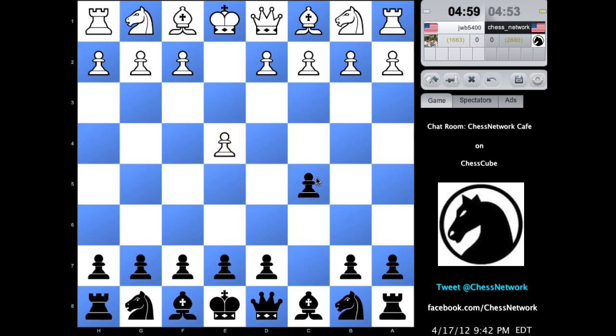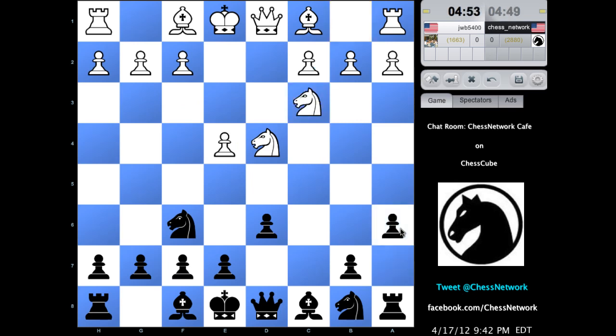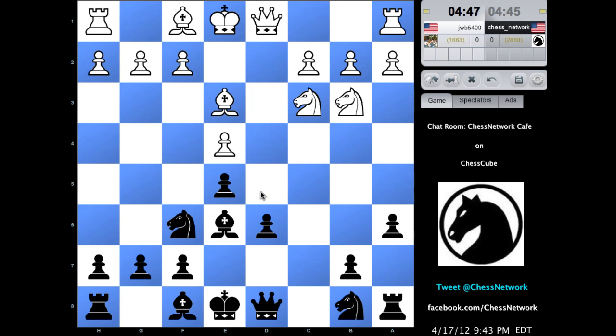Why not? Let's kick off with Sicilian Najdorf. a6 denotes that. I'm not sure how much of this I really know. I know the bishop belongs here because d5 is weak. Take good care over the d5 square — that's the plan.